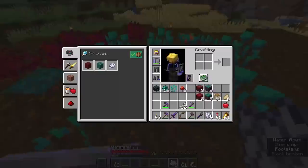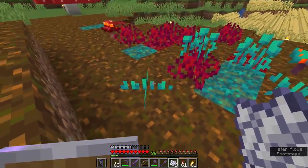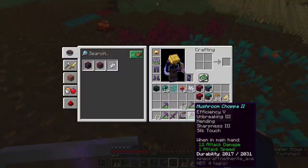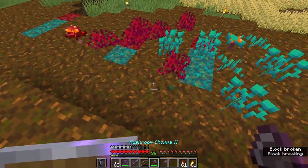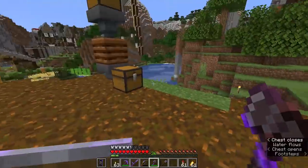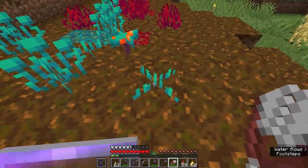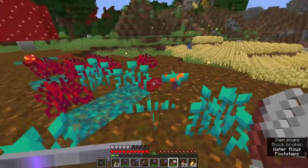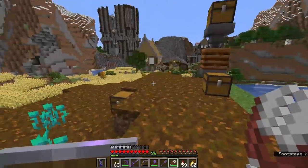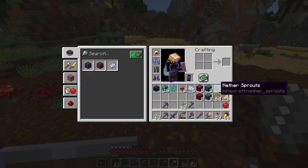The warped Nylium generates warped roots — basically the warped equivalent of crimson roots — and these warped sprouts. It looks like we do not get those with silk touch, but we do get them with shears. So shears are definitely required. That's something shears can do that hoes still cannot. And you get nether sprouts with these — they are just called nether sprouts.